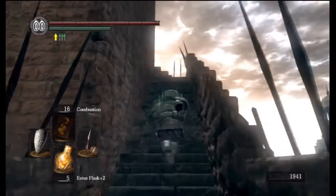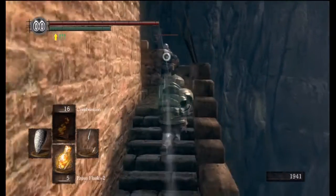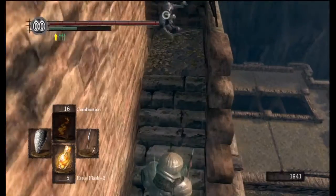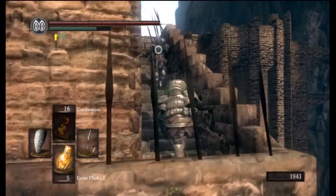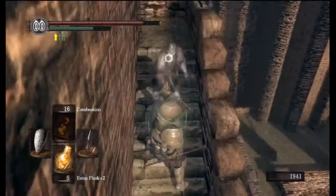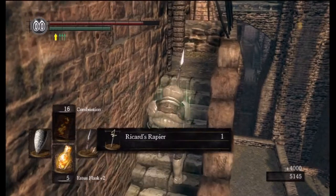As we head up this way, we're about to fight a unique enemy — this knight right here. He is rocking the elite knight armor, he's got a target shield, or buckler — one of those shields like the Balder Knight guys.